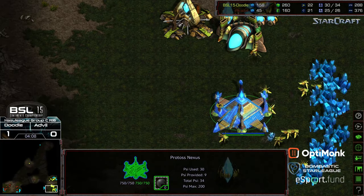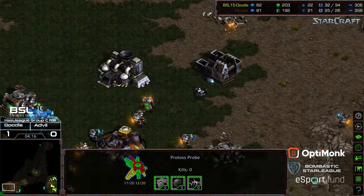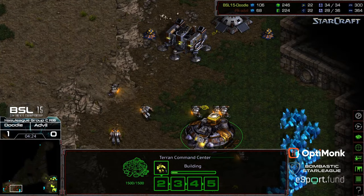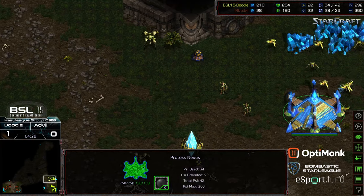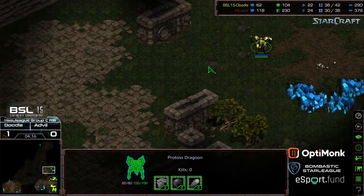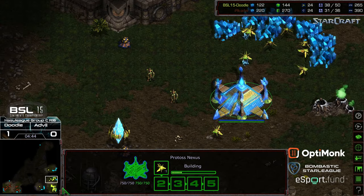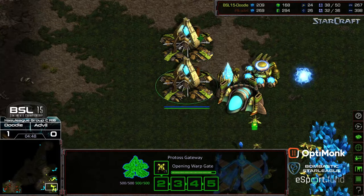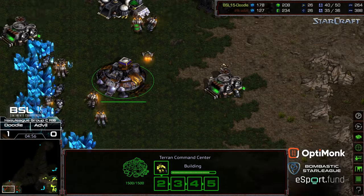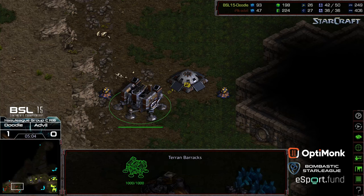He doesn't need shield batteries, the economy looks hard. In fact, I wouldn't be shocked if Doodle, after getting these initial two Dragoons out, goes ahead and grabs a quick third base to continue to seal that economic lead. Double factory being built behind this from Advil. So Advil, between the scouting information, is at a potential disadvantage - but really that scouting information is going to be the critical bit, because Doodle now knows there's absolutely no pressure on him. The 3 o'clock and 6 o'clock bases being checked out just to make sure there weren't any vultures or mines. Worker count actually in Advil's favor, so he's doing a really good job of macroing. He's dropping double machine shop, potentially to get more siege tanks on the ground.